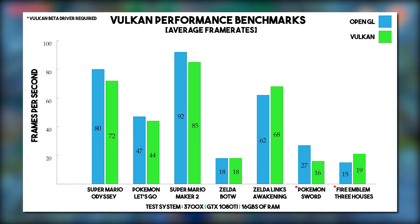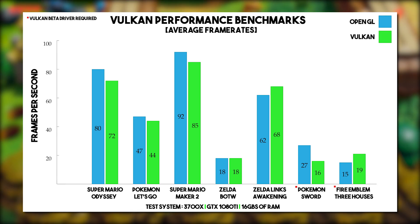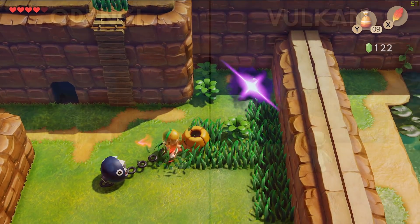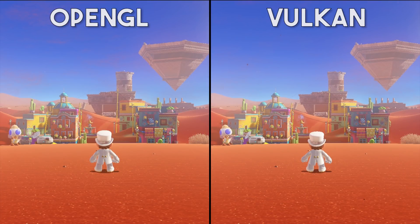Next up, let's take a look at some NVIDIA performance numbers where, unfortunately, we are seeing lower performance in some circumstances when using an NVIDIA GPU. On the left we're going to be seeing OpenGL and on the right we're going to be looking at Vulkan. This test is to show you that performance is not the only defining factor in why the Vulkan API is so important for Yuzu.